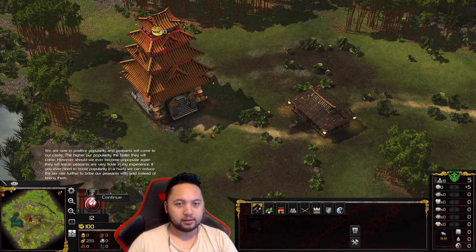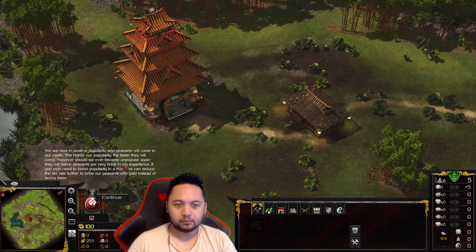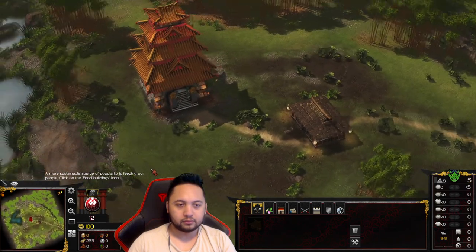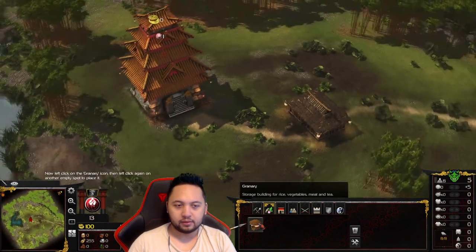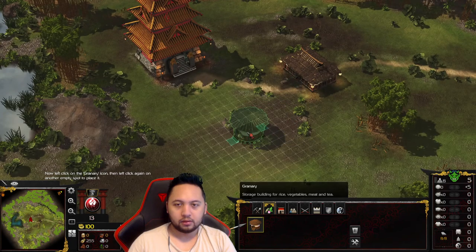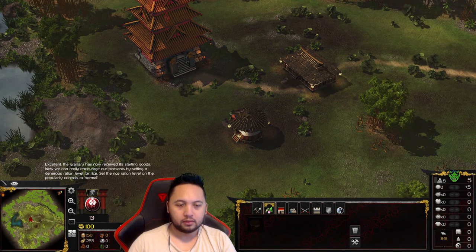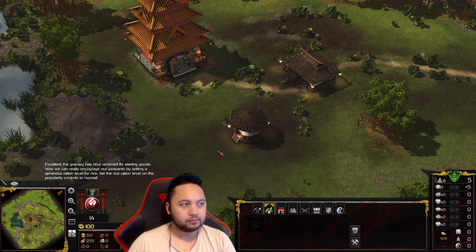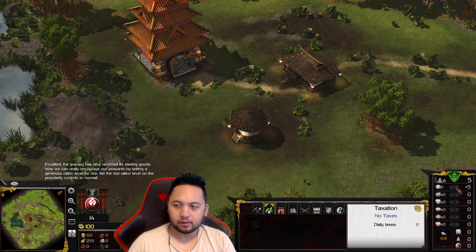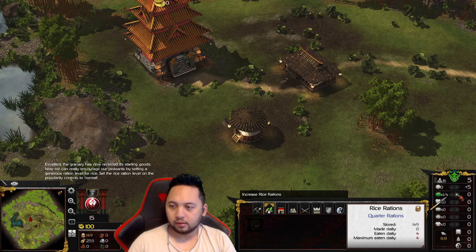A more sustainable source of popularity is feeding our people. Left click on the granary icon, then left click again. The granary has now received its starting goods. Now we can really encourage our peasants by setting a generous ration level for rice. Set the rice ration level on the popularity controls to normal.